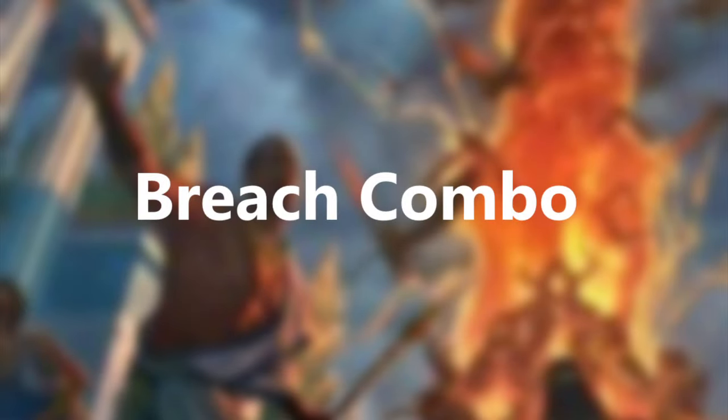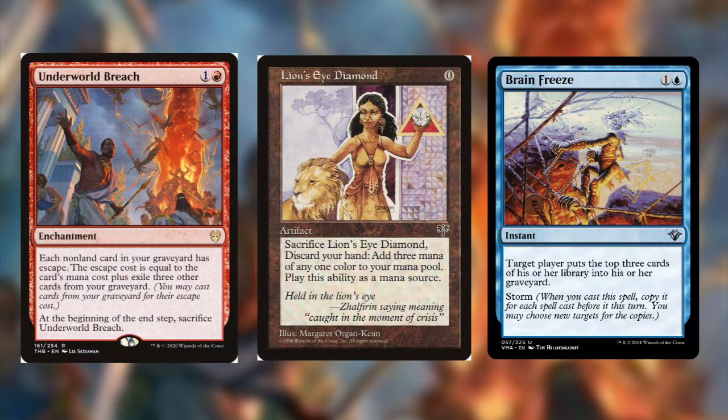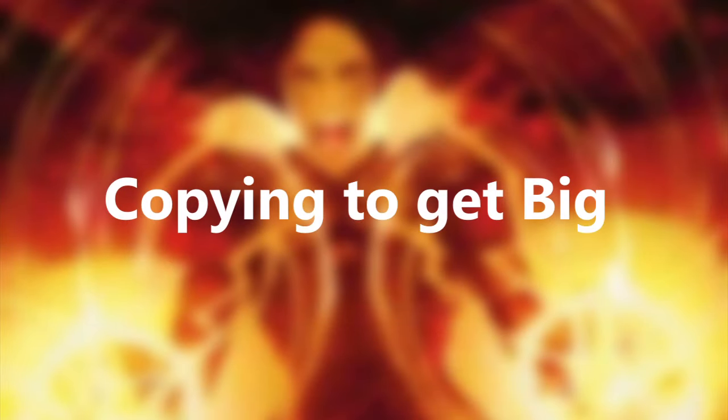Our first combo uses Underworld Breach, Lion's Eye Diamond, and Brain Freeze. This is probably one of the most popular combos — if not the most popular combo — in CDH, so I'm not going to go into too much detail with it. You can either win by milling out your opponents or milling yourself to win with a Thassa's Oracle.